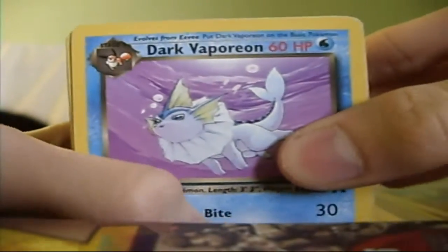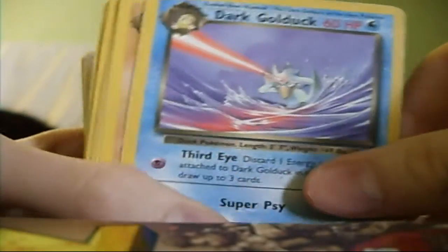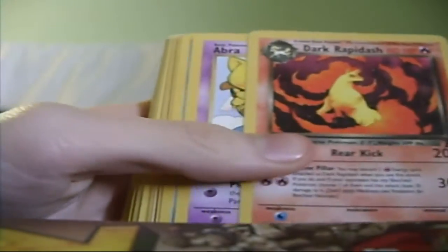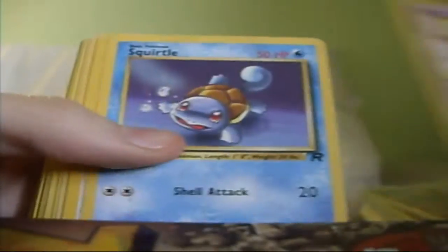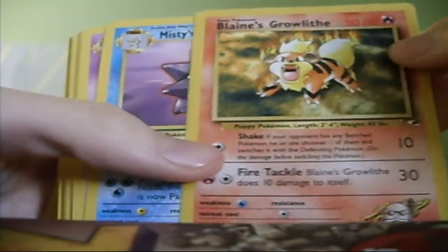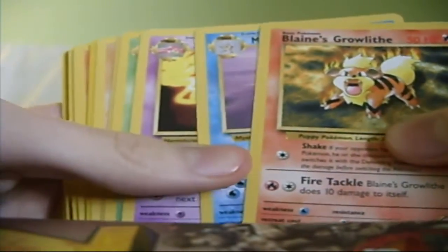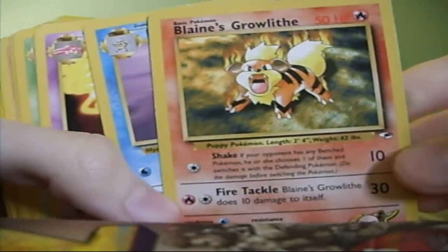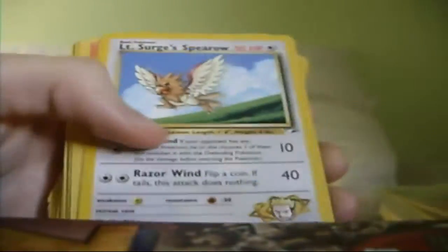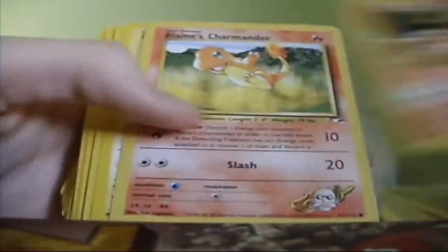We're going to start with Dartfood from Team Rocket. Just let me separate them, makes it a bit easier. Most of these are from Team Rocket, they are like commons and uncommons, but I thought I would just go for them anyway. I don't know if there's a gym leader or the other one, can't remember which one off the top of my head, but yeah, once again they are mostly commons and uncommons.